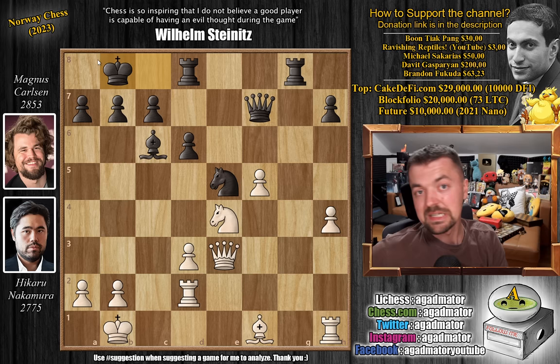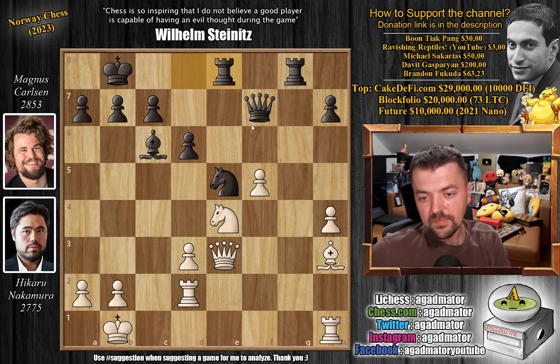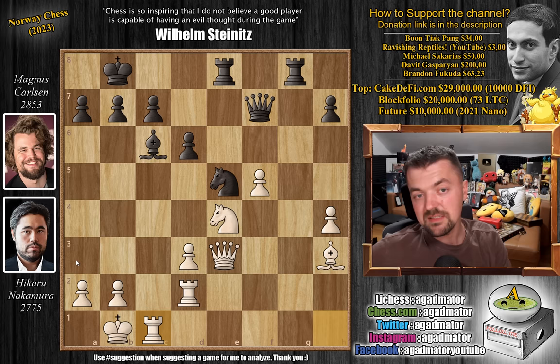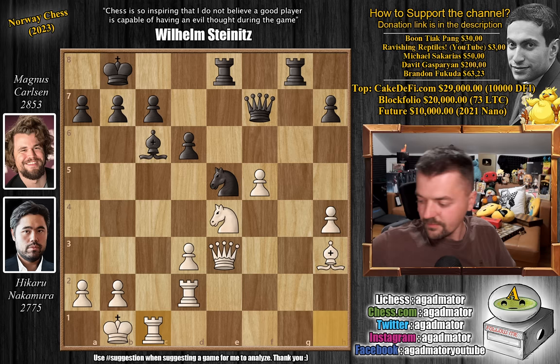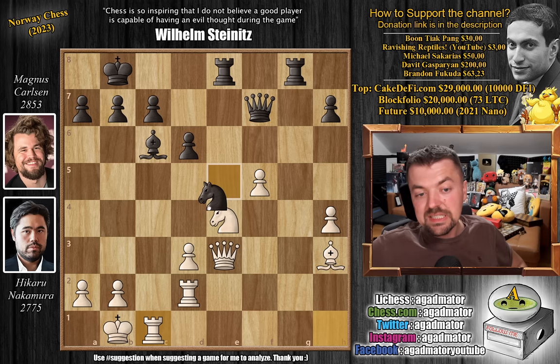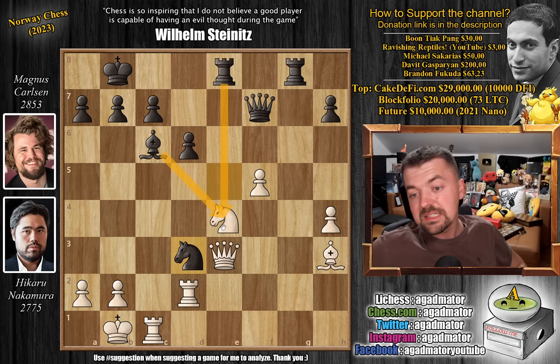Bishop to h3, and now Rook d to e8. We have Rook to c1, putting pressure on Magnus's kingside, and now Bishop to d5. Magnus again puts pressure on the a2 pawn, and because it's Armageddon and he doesn't want to waste time for nothing, he misses an instant win here. Do you see the instant win? Feel free to pause the video and try to find this idea. The answer is Knight captures on d3 — just removing the defender of the knight on e4. Yes, it is as simple as that.